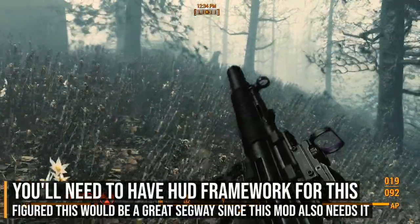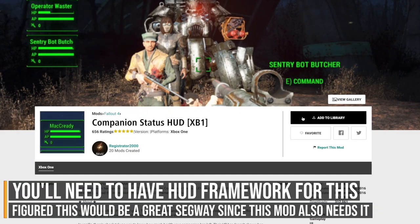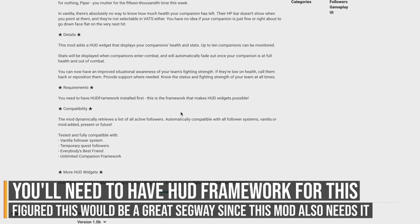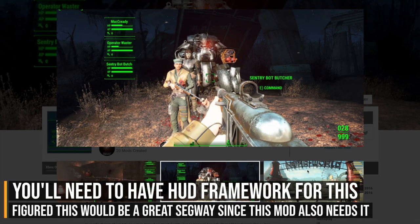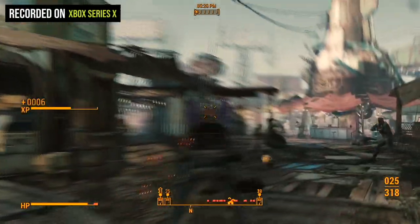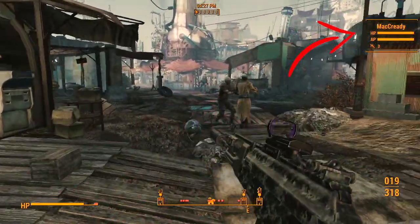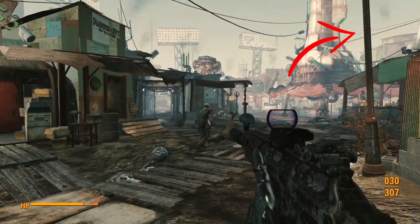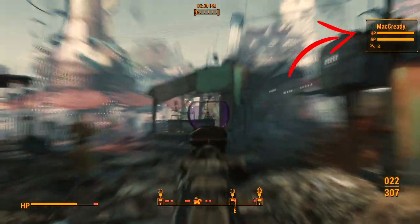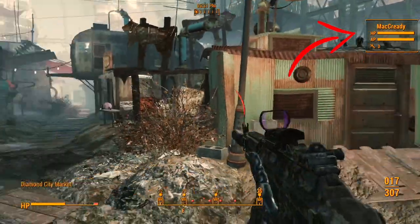This next mod adds a companion status bar to your HUD, showing you if your companion is near death — which isn't something you'd know in the vanilla game. It's a versatile mod that works with other companion mods, including ones that give you multiple companions. Intelligently, the companion HUD disappears when your companion exits combat and only pops up when they enter combat and may be taking damage.